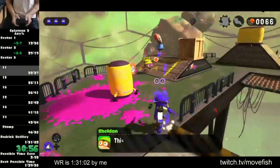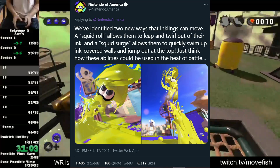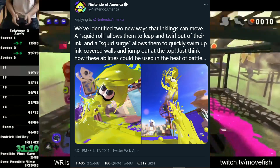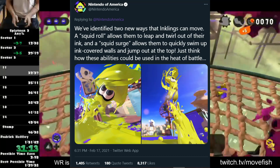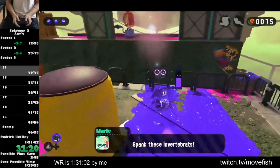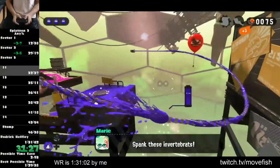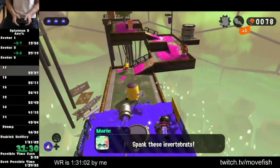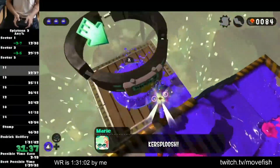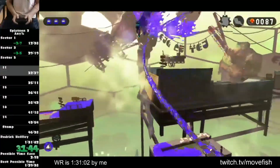I saw on the Nintendo of America Twitter account this tweet: 'We've identified two new ways that the inklings can move. A squid roll allows them to leap and twirl out of their ink, and a squid surge allows them to quickly swim up ink-covered walls and jump out at the top.' I like that they're adding new moves not just tied to a weapon, like the Dually's roll. With the addition of new moves, it introduces the opportunity for new movement tech, which would make the speedrun a lot more interesting and might even increase the skill cap, allowing for more optimizations over a longer period of time.